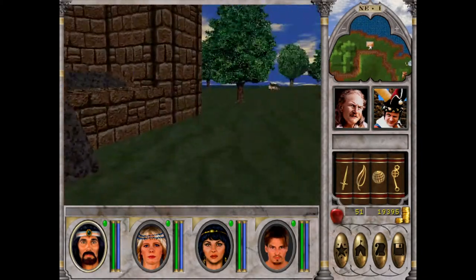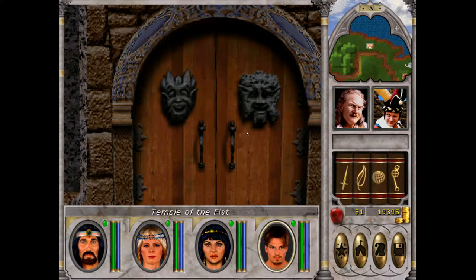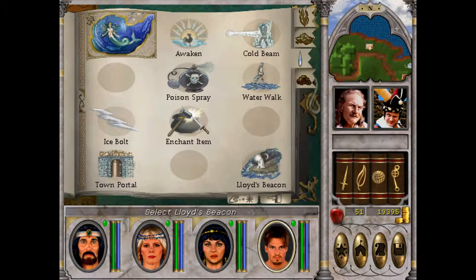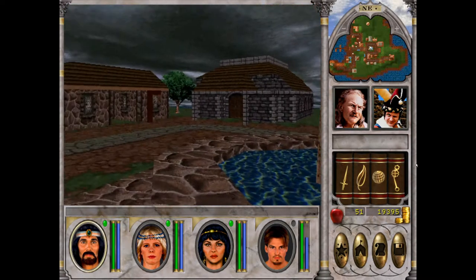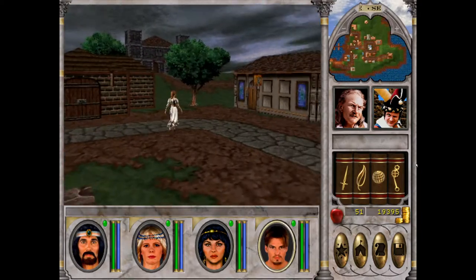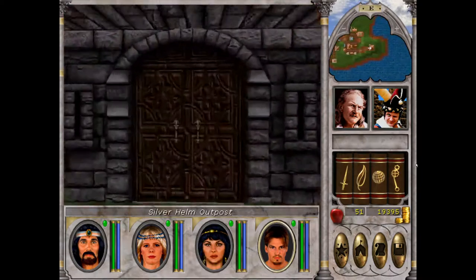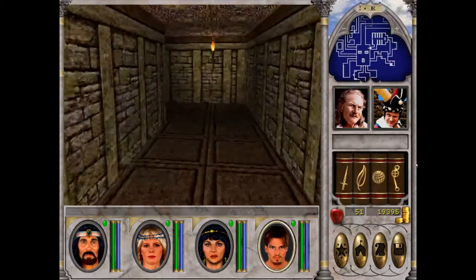Before we continue, I actually want to do something else because a lovely viewer by the name of Brian5682 pointed out that we actually missed something in the Islands of Mist — pun not intended. So I'm going to set down a Lloyd's Beacon here and then cast Town Portal, which will take us straight back to the Islands of Mist, and then we can use Lloyd's Beacon to get back to Bootleg Bay. Just a quick detour.